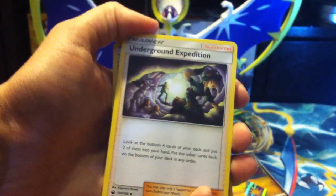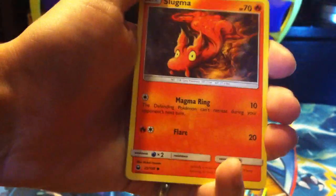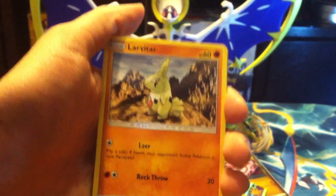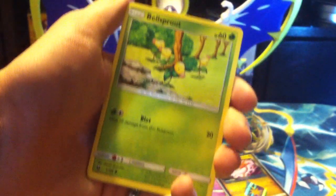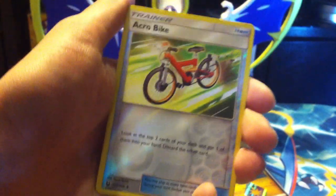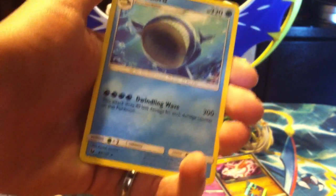Pack seven — metal energy, metal energy, Last Chance Potion, Underground Expedition, Swablu, Shuppet, Slugma, Slugma, Larvitar, Larvitar, Whismur, Beldum, Reverse Acrobike, and a Wailord regular rare.